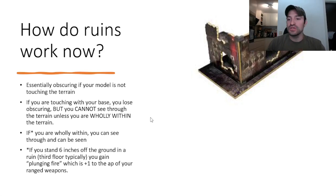How do ruins work now? It's essentially obscuring from 9th edition. If you're touching it with your base you lose obscuring and you can't see through it unless you're wholly within the terrain. If you're standing 6 inches off the ground in the ruin — typically the third floor — you will gain the Plunging Fire rule, which is plus 1 AP to your ranged weapons. That plus 1 AP will cancel out the cover save your enemies are going to be getting, which is really, really valuable in this game.